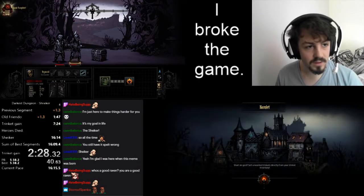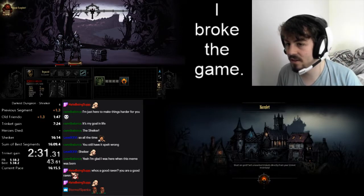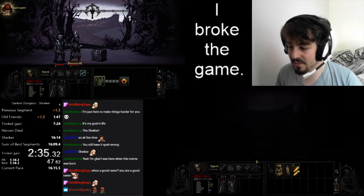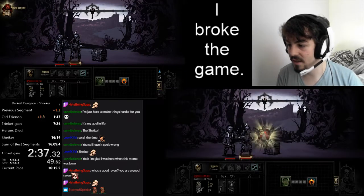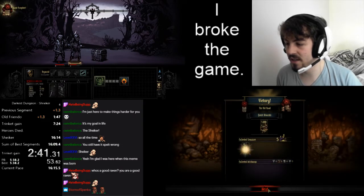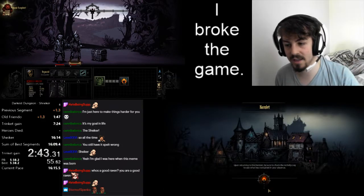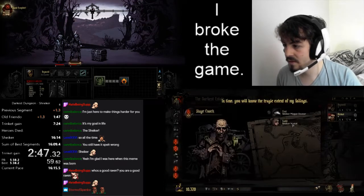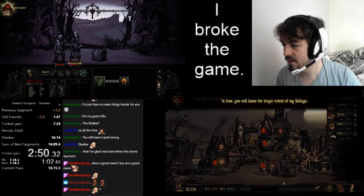So this is where shenanigans start happening in the run. This is the T-split glitch. When we have two clients open, we go into the mission to complete it, then save a trigger in the mission while still in the game. Then we're able to complete the mission more than one time.